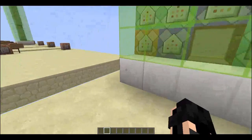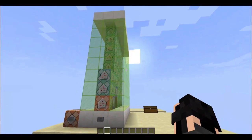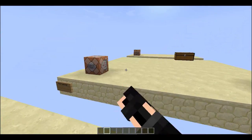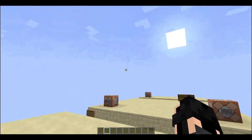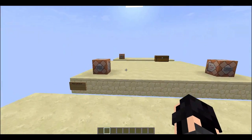Now if you want to remove this structure, or remove any of the features this egg capturing device has, simply click that button. And it removes the entire structure and all of the scoreboards associated with it.